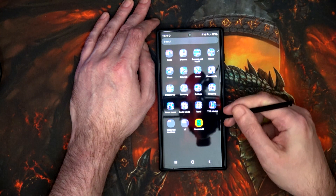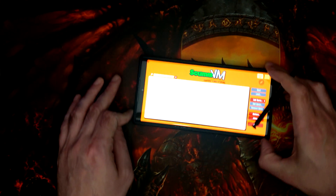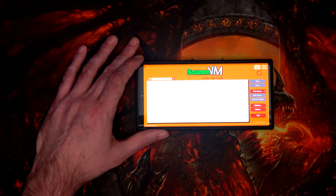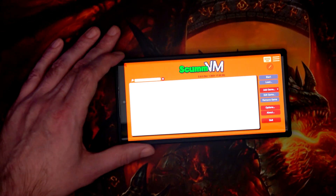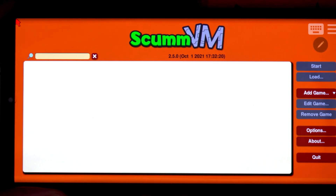So let's log in with my thumbprint and startup ScummVM. If you've started it for the first time it might ask you to use files, so just allow it to do that. Let's zoom in now so we can really see all the way in.